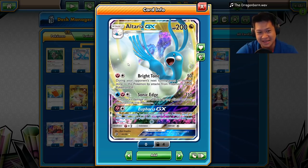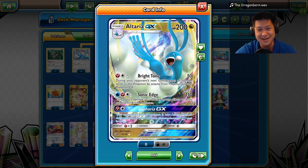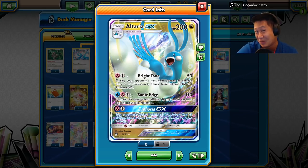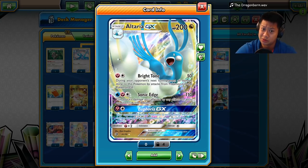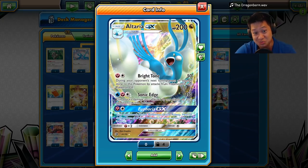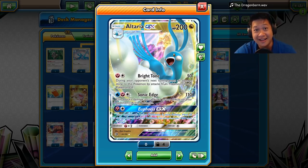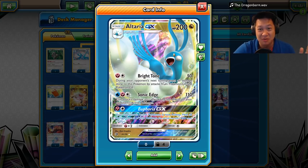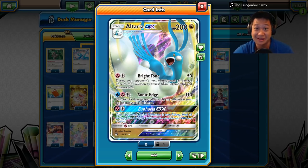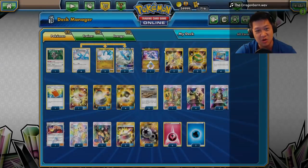You have your Bright Tone attack. Fairy energy and any other energy — 50 damage. It's a good base. Your GX Pokémon and EXs can't hurt the Altaria. So now they have to use their weak Pokémon to fight this Altaria. And lucky for them, your Altaria isn't doing that much damage. Or so they think.